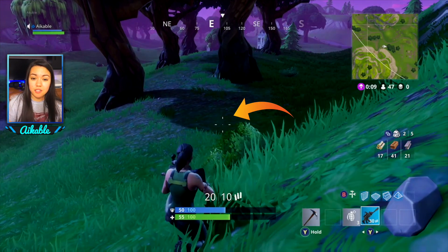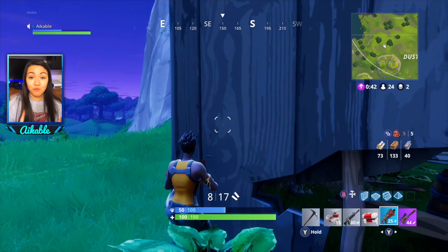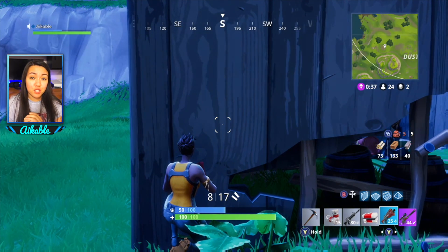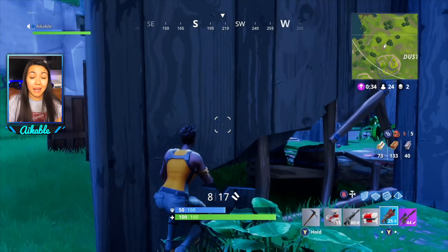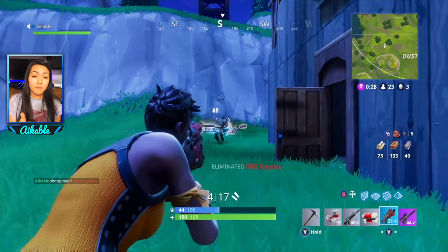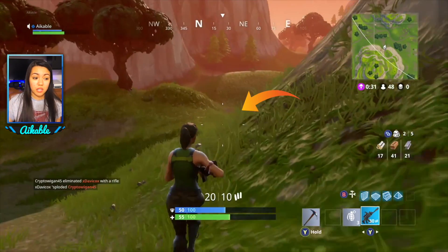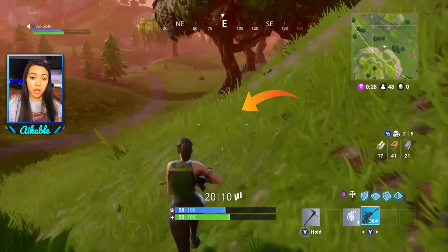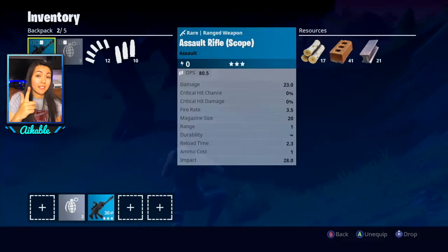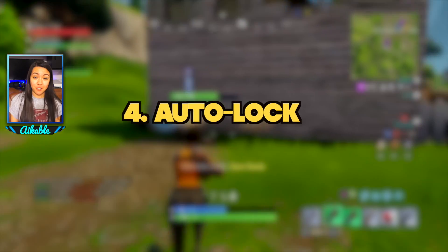Number three: crouch. Like most other shooters, when you crouch your crosshair gets reduced in size, meaning less bullet spread. That's a really big factor in Fortnite — sometimes bullets don't hit because of spread. To reduce spread as much as possible, crouch, and if applicable stand still, because as you can see when you're running around your crosshair is way bigger than when standing still.